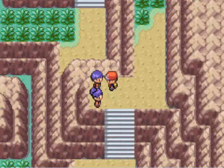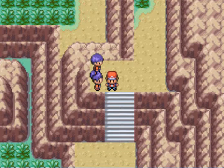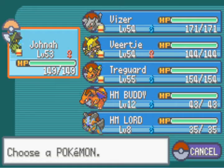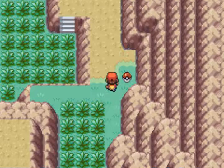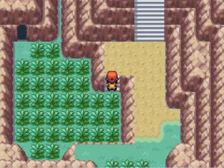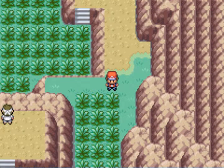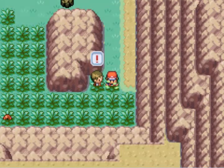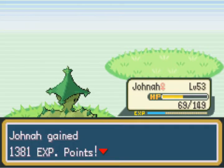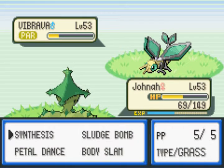What would be the best hacked moveset on a Shuckle, knowing that it has super high defense and super high special defense and nothing else? I'd say something like Seismic Toss would be nice. But maybe you guys can come up with something better - what would be the four best moves to give to Shuckle, and let's say you can give it anything even moves it can't learn normally? Do you keep your stats when you transform? No, not really because Transform is just not really good for it. So that's my question for you today.